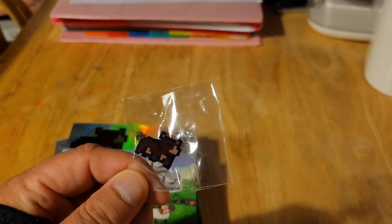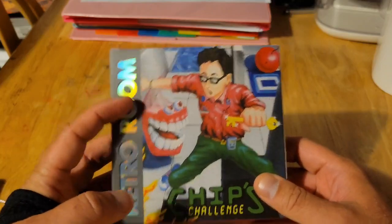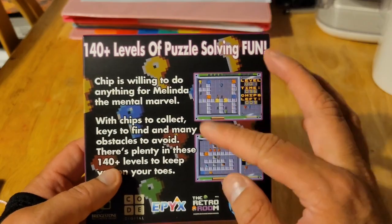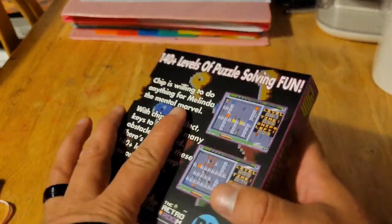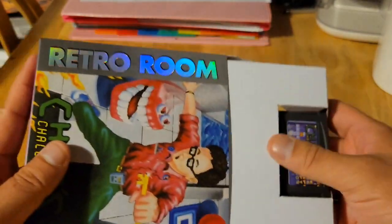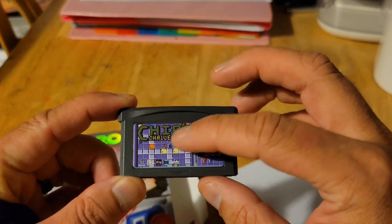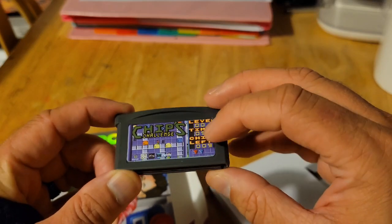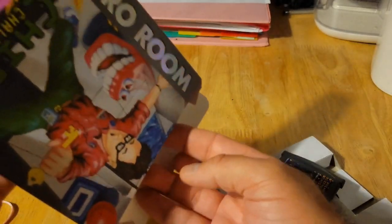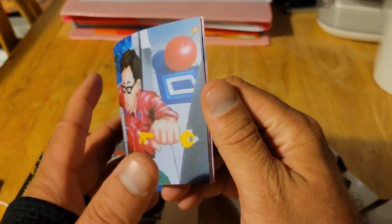Let's go ahead and unbox Chip's Challenge and take a look at that. Here's the box for Chip's Challenge. Again, you've got that great embossed logo. In the back it gives you a little bit about the game and shows you what the game is like. When you open it up, you've got the cartridge. I like how they used a game screenshot for the sticker — it's pretty cool. And then there's the manual, which turned out really well. I love the keys on the back.